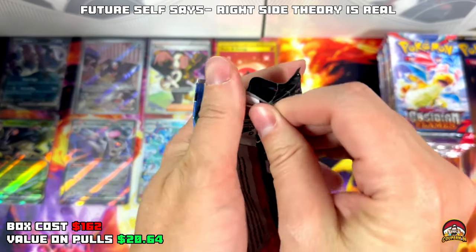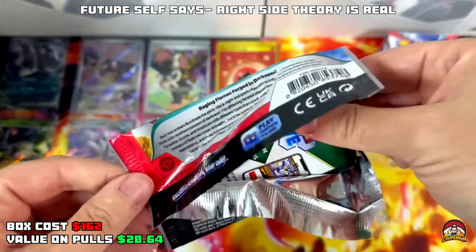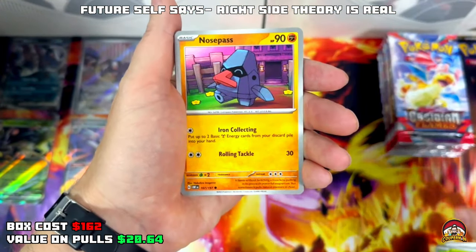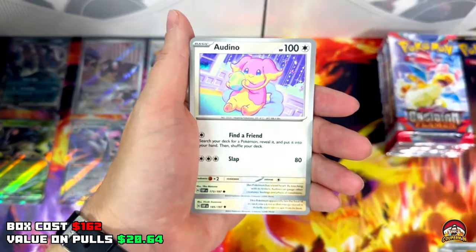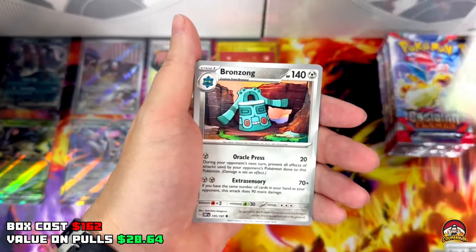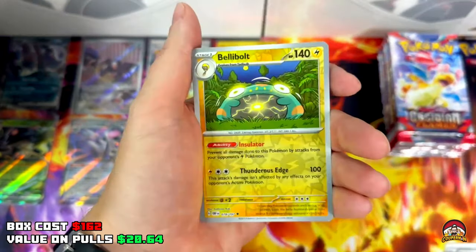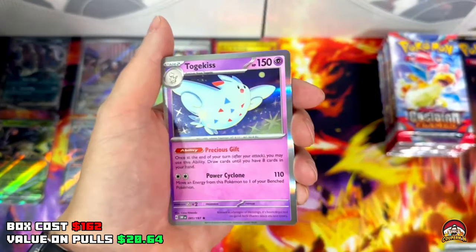Pack 26 — everyone's pulling a Charizard, where's mine? Code 26, Grass Energy, Foongus, Nosepass, Litwick, Ordino, Flamigo, Bronzong, Beartick, Reverse Holo Spoink, Reverse Holo Bellibolt — Togekiss holo.